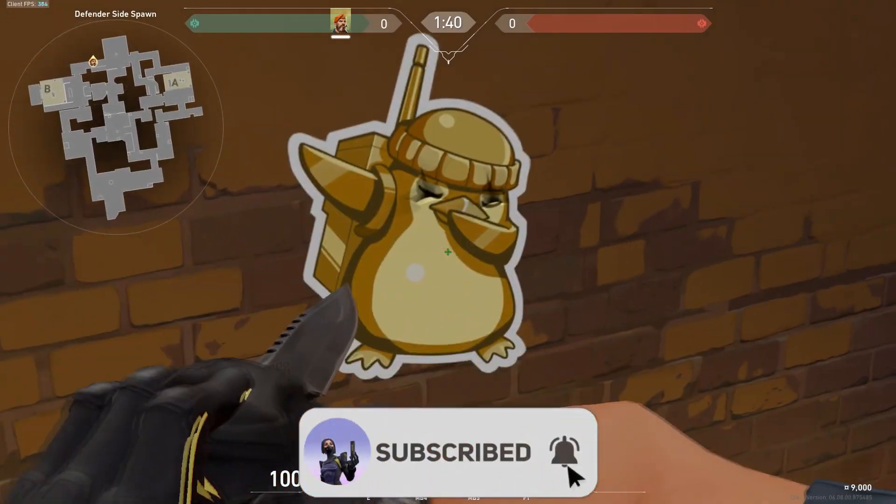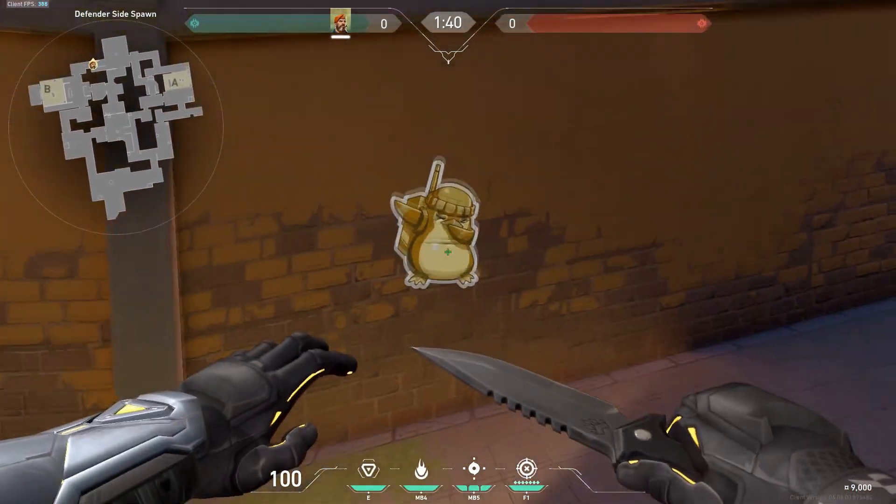Hey guys, here's a quick Brim and Viper molly you can use as a defender or an attacker on the B site.